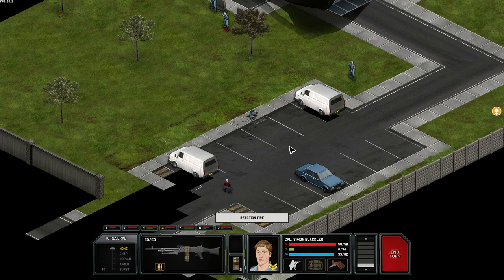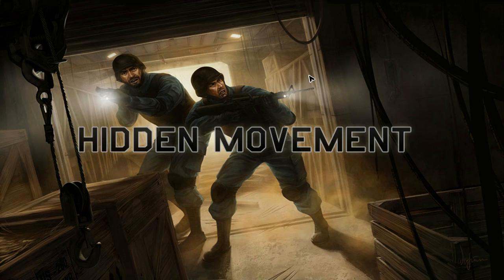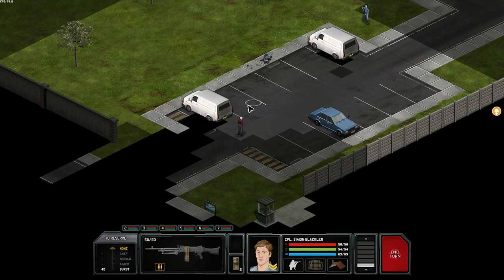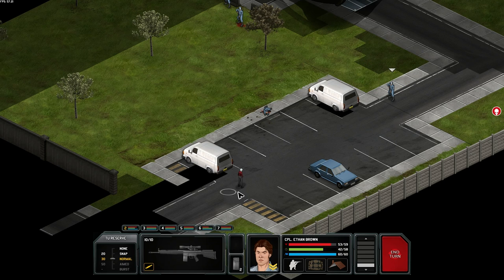There's obviously permadeath on our guys. Vladimir Bogdanoff just died. There are also civilians on the map — saving civilians will dictate how much money we get for completing the mission. Our sniper: I want to make sure he's able to take an aimed shot. He can only really move one square and still take an aimed shot. What about a normal shot? He should be able to move further and maybe have a higher percentage chance. I've noticed that the hit percentages seem substantially lower than in Enemy Unknown.